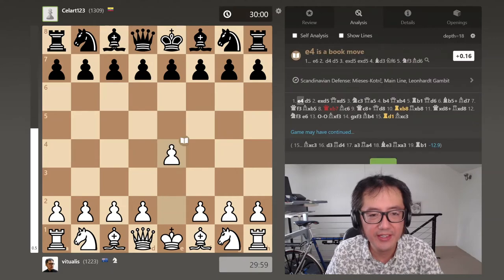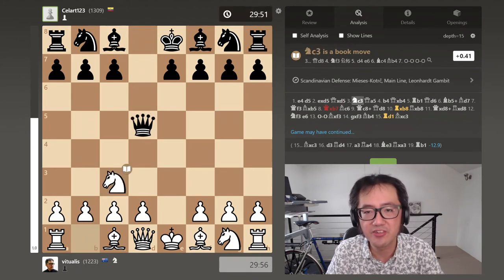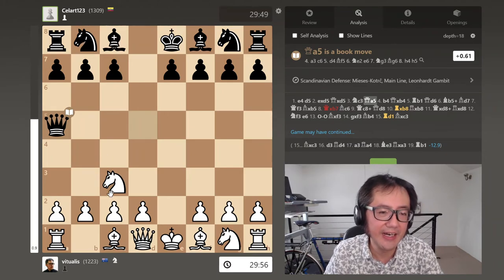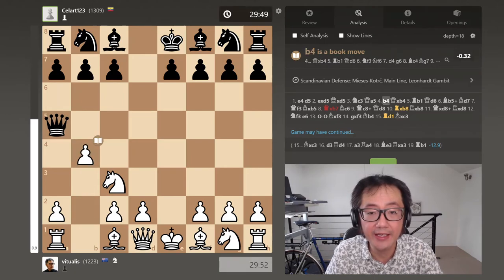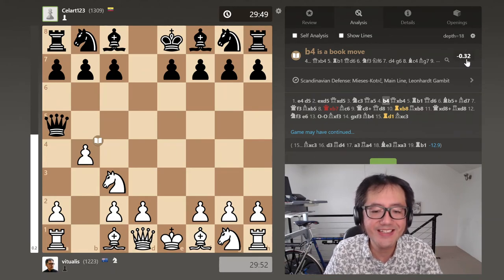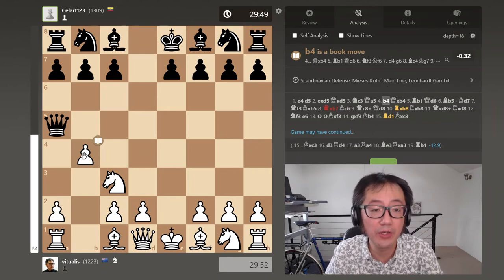I played white. E4. Opponent played the Scandinavian defence — D5. I capture, they capture back with queen. Knight C3 with an attack on the queen. Very common in the Scandinavian, especially around the 1200s–1300s, is Queen A5. The next move, which starts the Leonhardt gambit, is B4 — an attack on the queen, but that pawn is hanging. Stockfish 12 at depth 30 gives minus 0.3, but Stockfish 14 with a neural network rates it much more equal, so this move is not that bad.